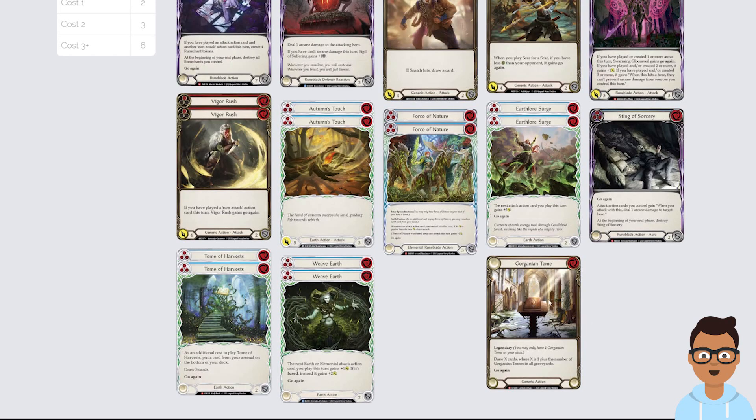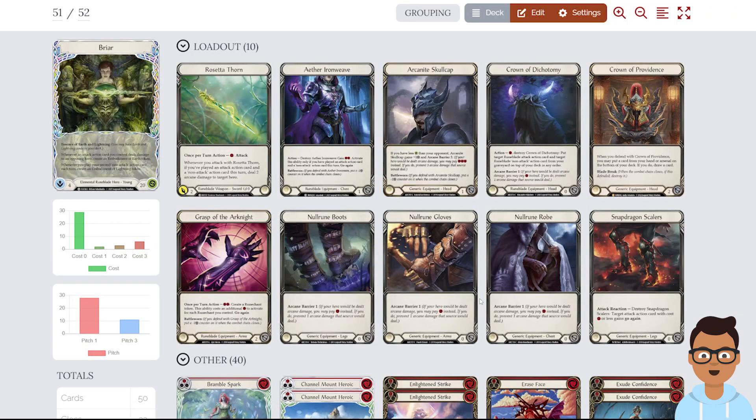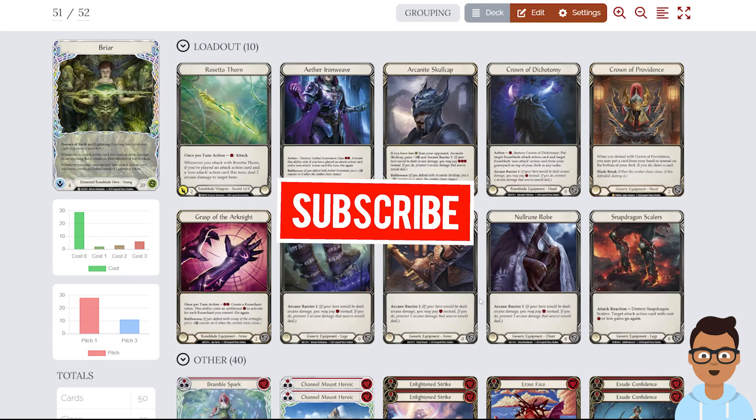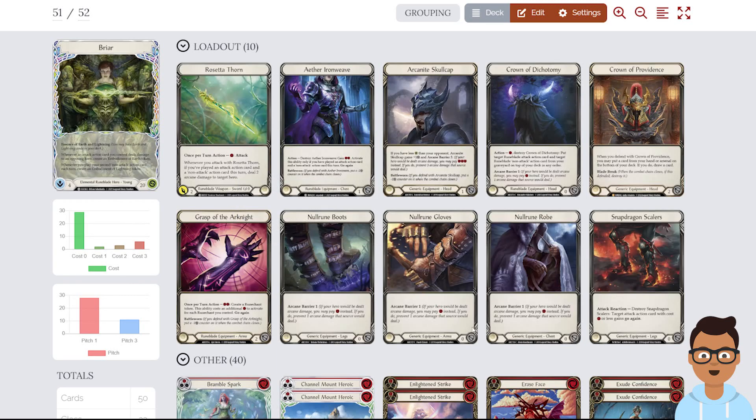One copy of Gorganyan Tome — if you're going against a mirror match, just hope that you either play it second or play it before you close out the game before your opponent gets to play their Tome. Anyway guys, that's the deck list. I'm going to leave it down in the description below. Please support me on Patreon, do like and subscribe — all the support is very much appreciated. See you guys in the next one, bye!